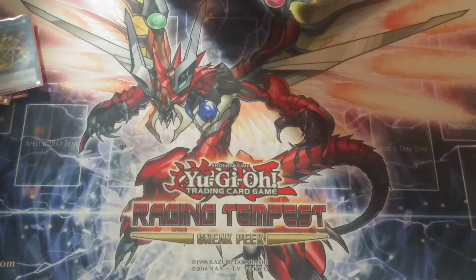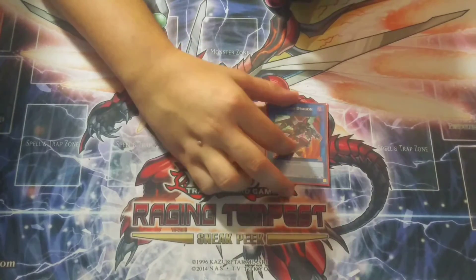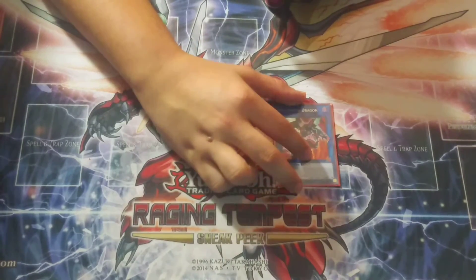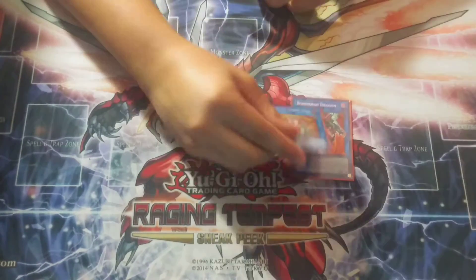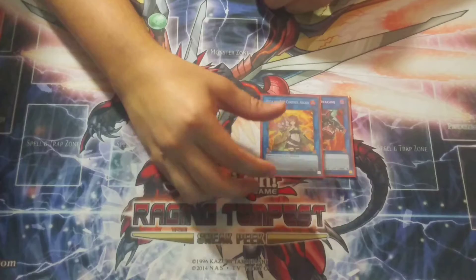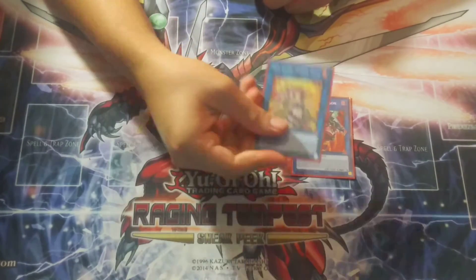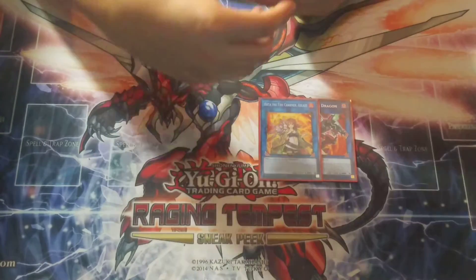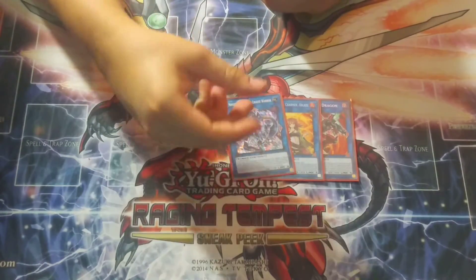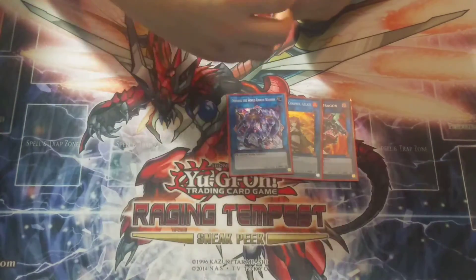Then we have the non-Sky Striker links. We have Borreload — I don't have Borreload Savage, so I play Borreload. But if you have Borreload Savage, you can play that, or you can just play Borreload. Both of them are great. You can play Hiita — if you're playing against Salamangreat, it's great: take their fire monster going into link plays. In the Sky Striker mirror match you take the Kagari — that's really good. Ningirsu for outing problematic monsters — non-targeting, sends. This is just amazing.